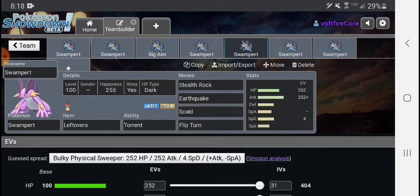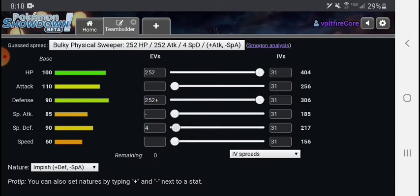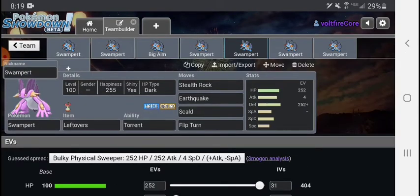Alright, the next set is going to be the Stealth Rocker. This mon has access to Stealth Rocks — if a mon has access to Stealth Rocks, why the hell would you not try to abuse them? I don't know if Stealth Rocks is the best set to have on this mon, but it has access to it, so why not try it out? This is basically like all the other sets but with Stealth Rocks now. Leftovers — it's better to do a bulky set. This is a very cool set, I think you could take advantage of it. Toxic is cool too — they're basically the same thing, just Stealth Rocks versus Toxic, whatever you feel like doing.